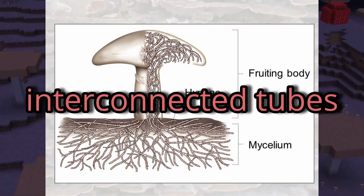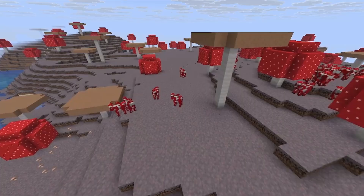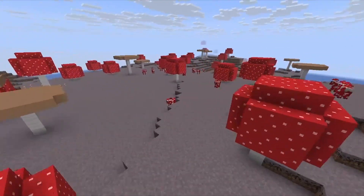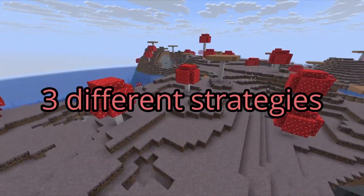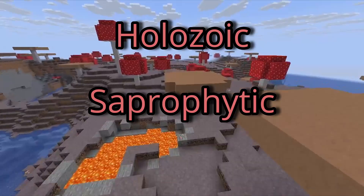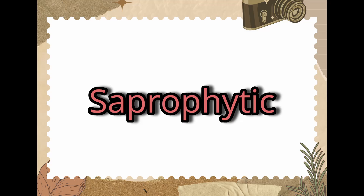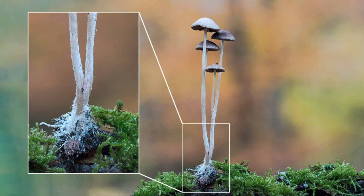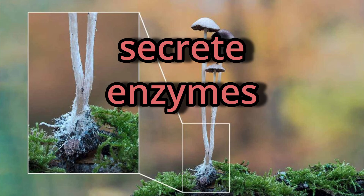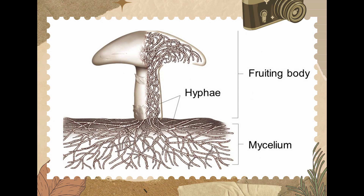Mycelium is a network of small interconnected tubes called hyphae found in fungi. You can think of it as roots for the fungi. Fungi, like mushrooms, are heterotrophs. In short terms, this means that they consume other organisms for nutrients and energy. Heterotrophs have three different strategies for feeding: holozoic, saprophytic, and parasitic. We will mainly be focusing on saprophytic for right now. The saprophytic strategy breaks down and absorbs molecules or nutrients from dead organic matter. Mycelium would grow into this dead matter and secrete enzymes, breaking down complex organic compounds into simpler molecules, which will then be absorbed into the mycelium hyphae, allowing the fungus to grow and reproduce.